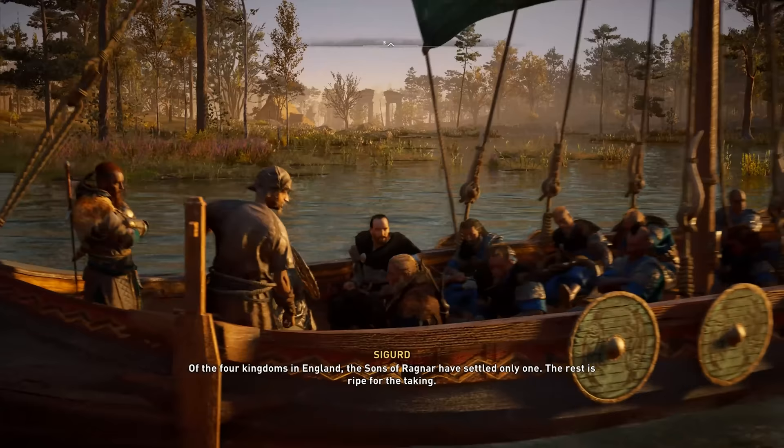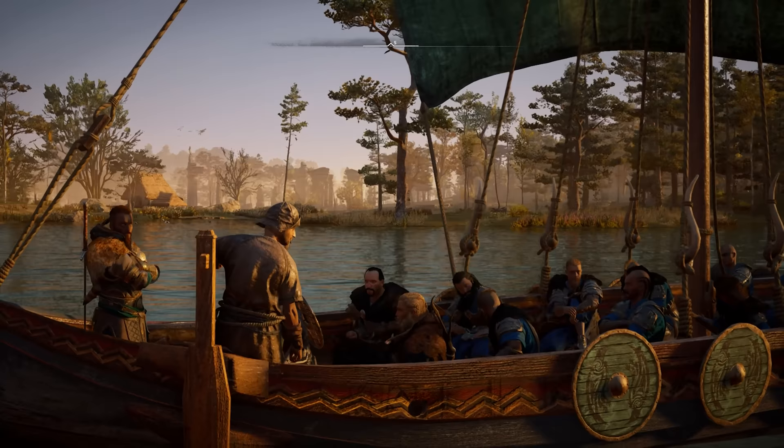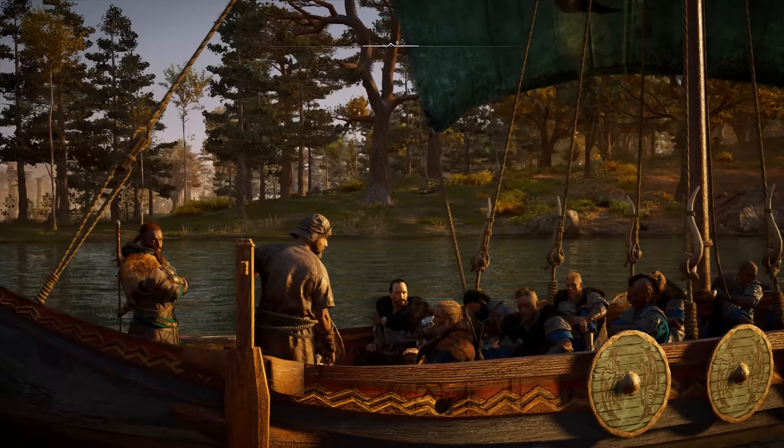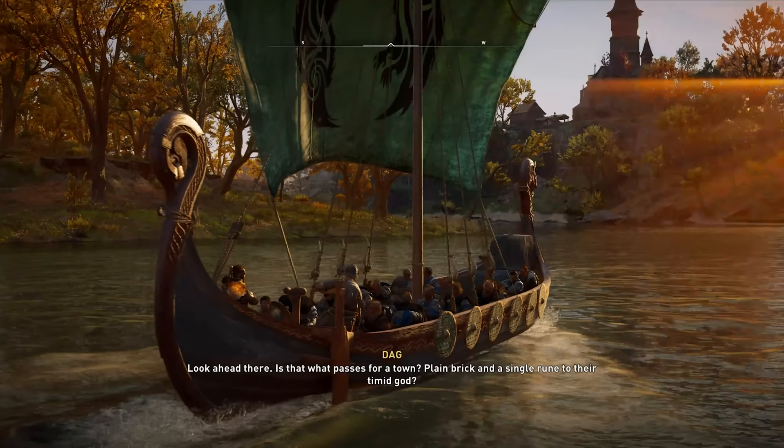They finally settled on an excellent middle ground that looks good but isn't really computationally hugely expensive. I think it looks great, although it's only really showed up in these last three titles. This part, as they travel up the river, mimics the way the Vikings really went. All the ships wouldn't actually land at one particular spot — many times they'd enter a river and then split up or stop in different places. We see Sigurd and Eivor continue on while Sigurd's wife goes to a different spot.